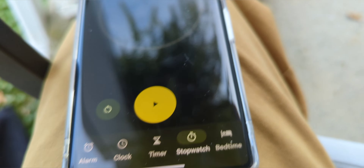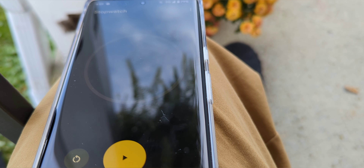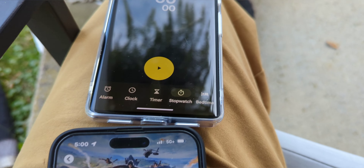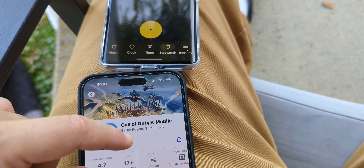It looks like we're just wrapping it up — coming in just under a minute for the download on 5G Ultra Wideband n77 c-band for Verizon. The 5G UW is doing work. It actually turned out to be the only one that did it in under one minute. A 2.5 gig game downloaded in under a minute — that's very good.